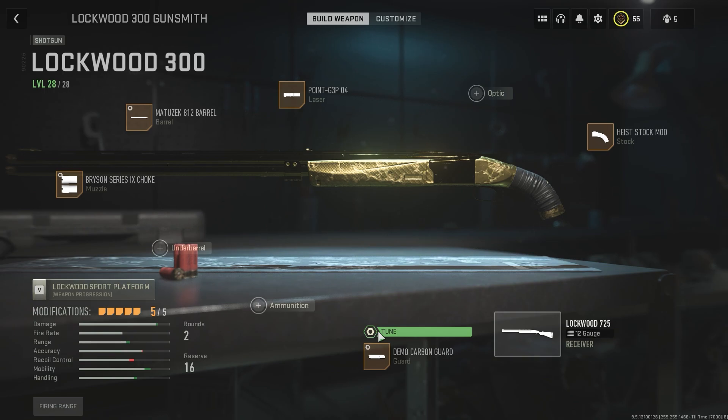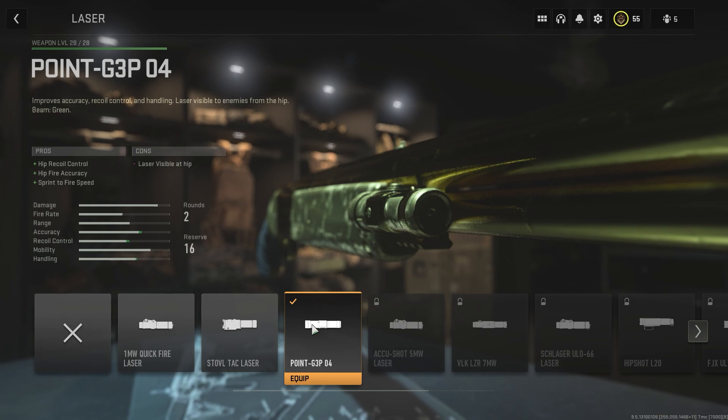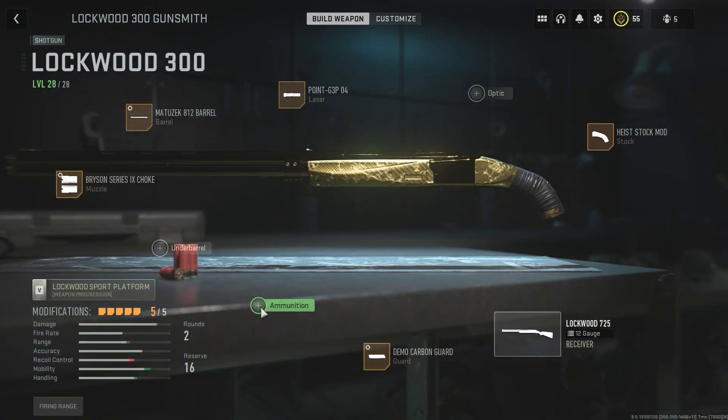For the laser, I run the one they can see. I don't really recommend it on the Bryson, but I seem to have better luck running it on this shotgun. Maybe it's because I ADS a little more often with this one, since it has the range to kill people when you ADS. If you find it gets you killed often, you can switch to another laser, slugs, dragon's breath, or an optic. But I pretty much stick with the visible laser on this one.